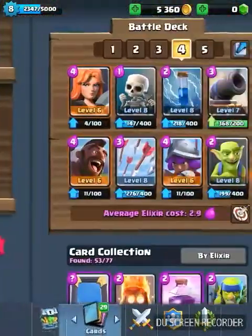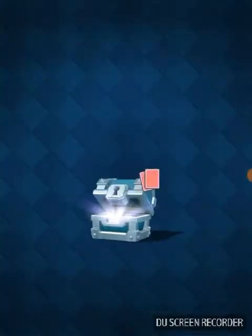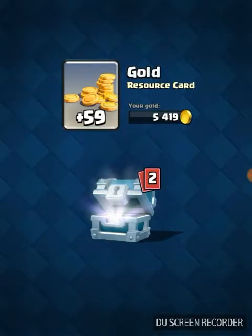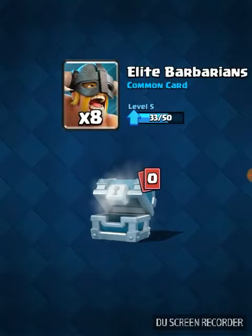So yeah, let's do it! First we're gonna start with the silver chest. Okay, 59 gold, tombstone, and elite barbarians.